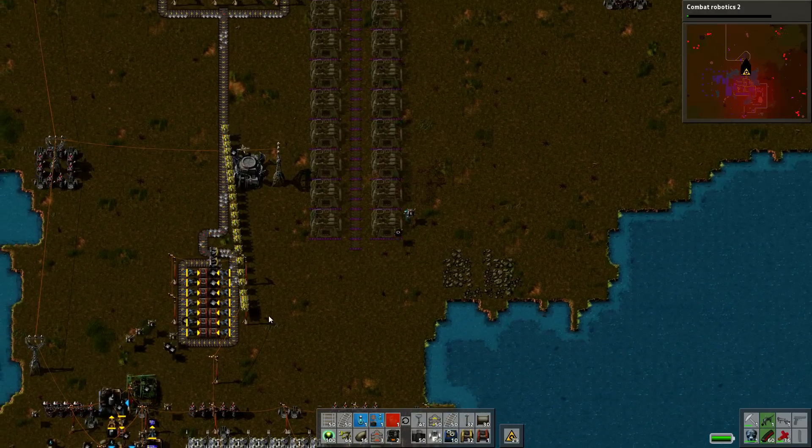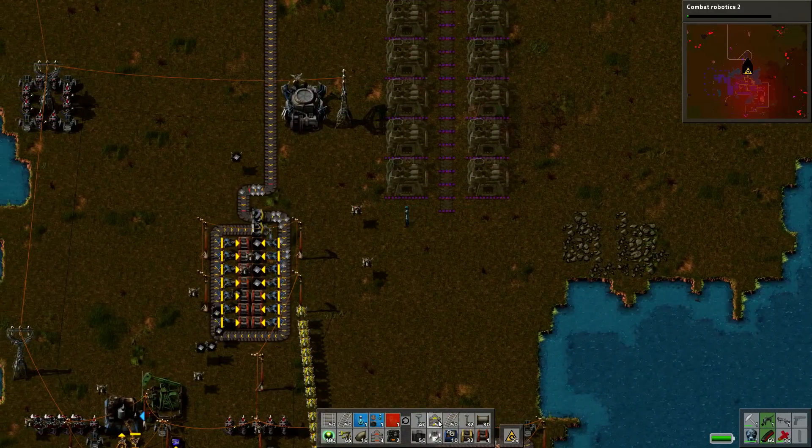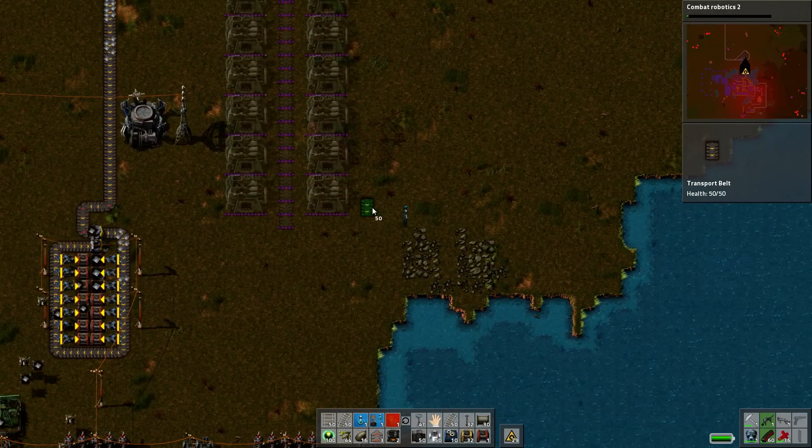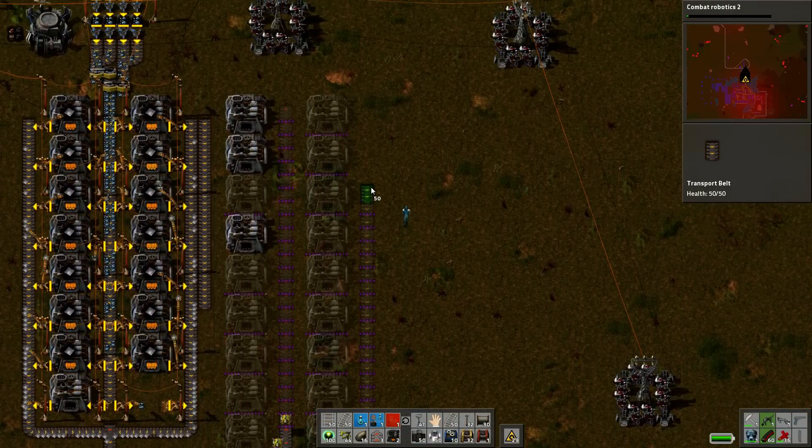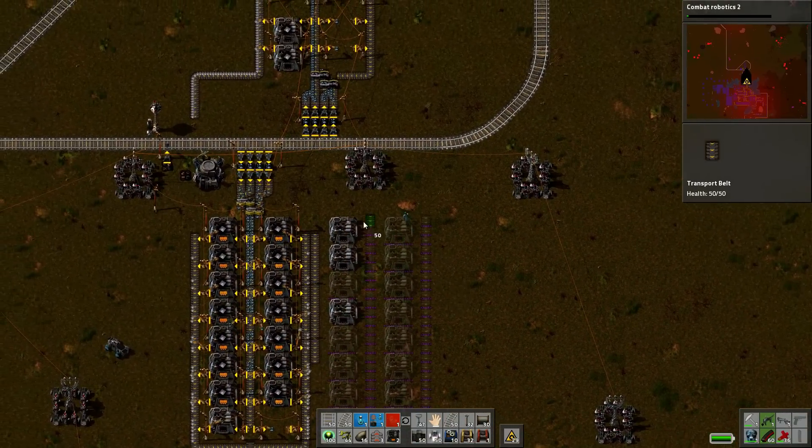Regular track - look at him go! Love that. Regular tracks can support the items from eight furnaces at a time.